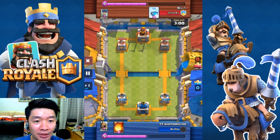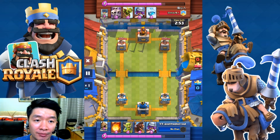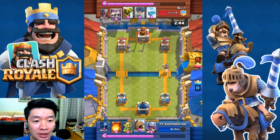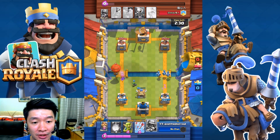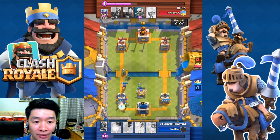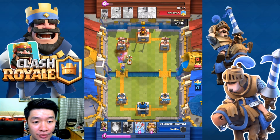Now it's time for another replay — this one is a defeat against this guy. Free spell, Musketeer, Skeleton army. Goblins on the right, Skeleton army comes, and I have Minions. Oh my goodness, Balloon on the left — almost, almost, and almost. There you go, on the left.